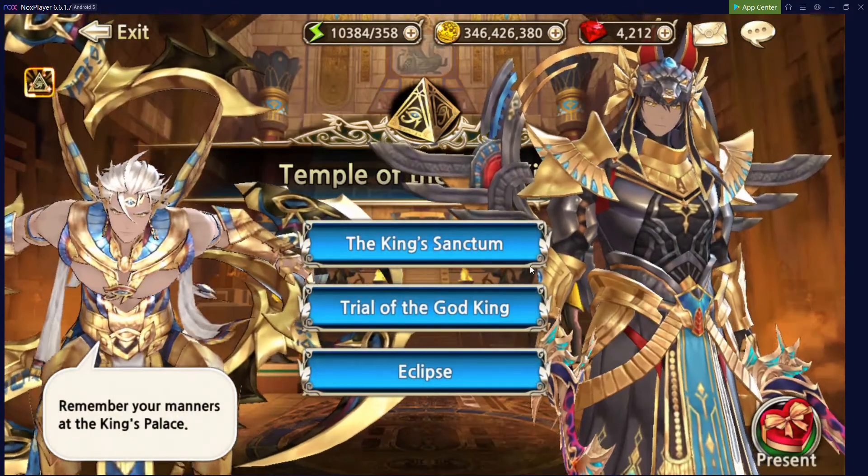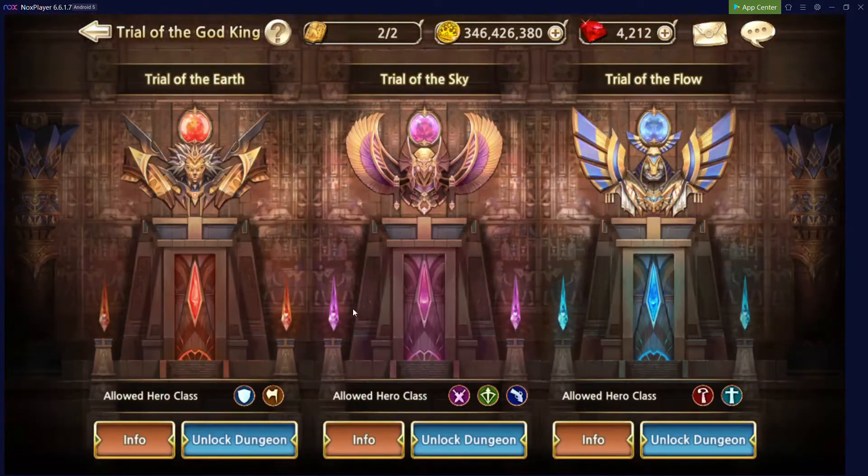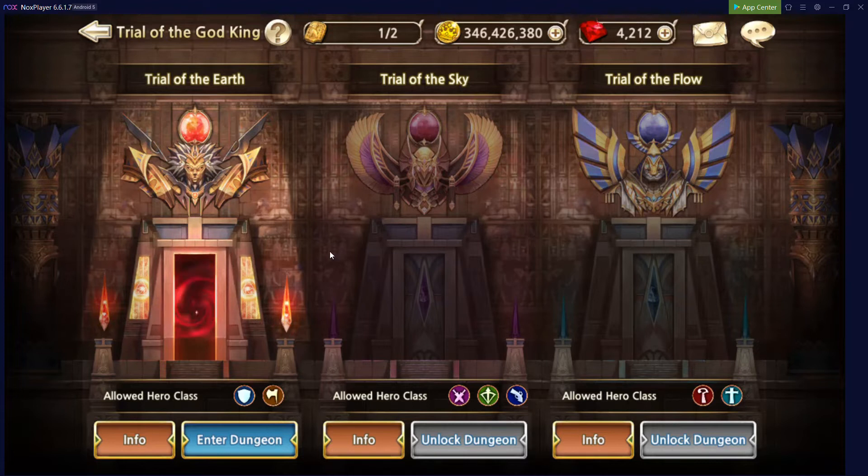Next, in the Temple of the God King, we have the Trials of the God King. This will get us currency for Mystical Fragments, as well as some Soul Stone materials for specific classes. The Trials are paired off by class: the Trial of Earth has Knight and Warrior; the Trial of Sky has Rogue, Archer, and Mechanic; and the Trial of Flow has Mage and Priest. I would recommend opening the Trial associated with your main DPS so you can start collecting Fragments to build class-specific Soul Stones.